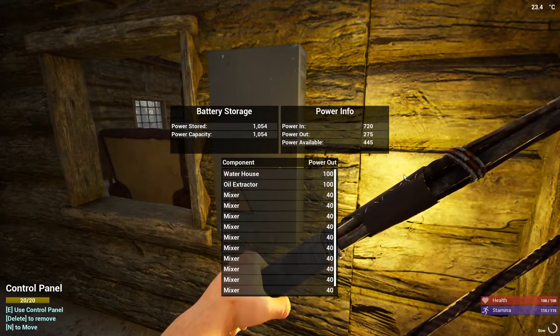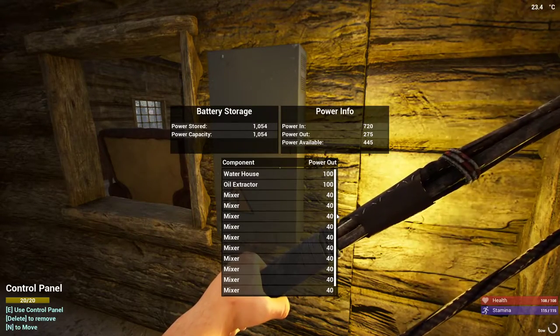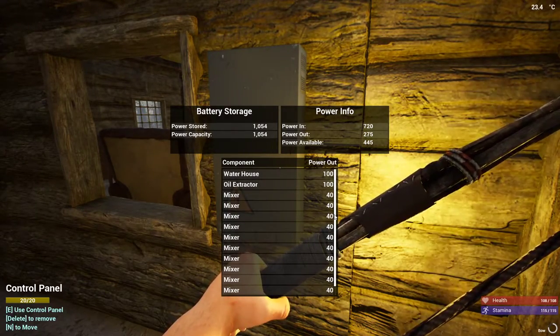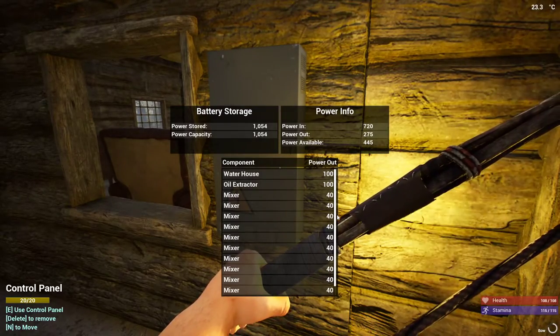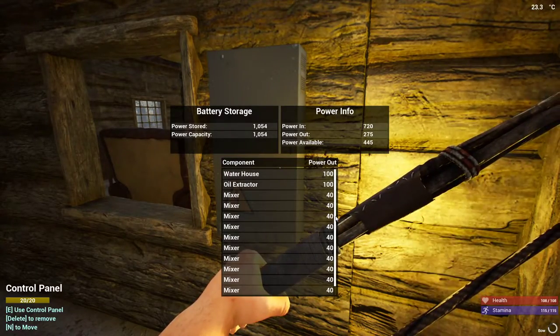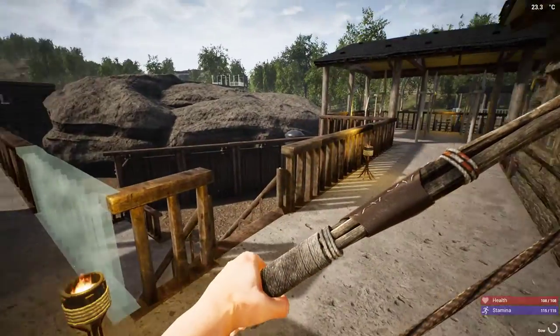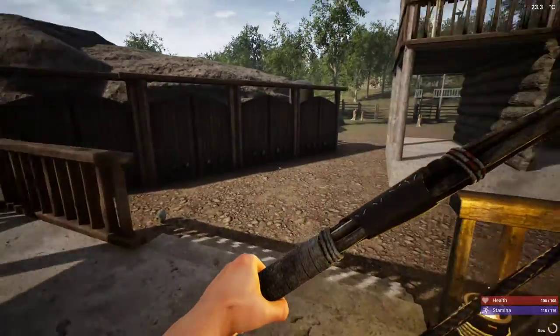I think during the day I'm usually - lots of mixers. Fridge - so with everything turned on this is almost max power. Waterhouse oil extractor is always going, fridge is always going. So really, 10 cement mixers - that's 400 power. We barely have enough power. We barely - okay, plus we have some extra stored just in case we go over the max amount. Oh god, that bird scared me - just in case we go over the max amount.